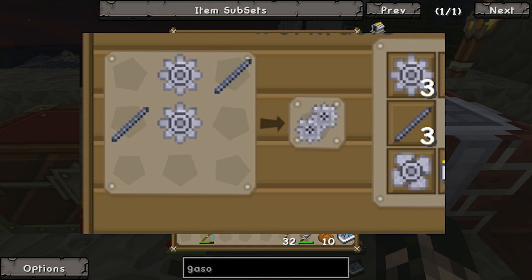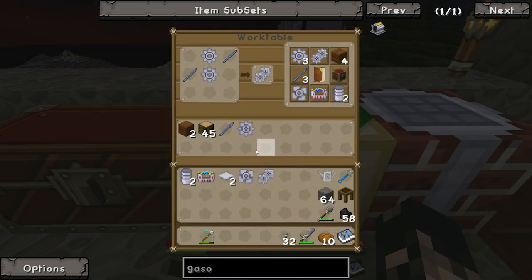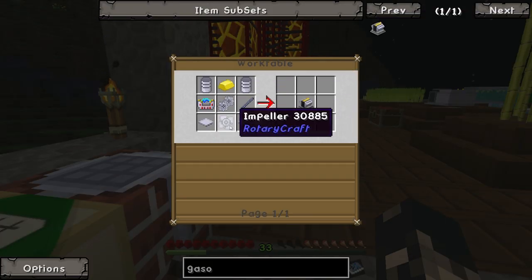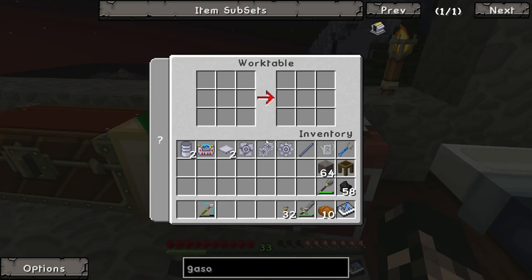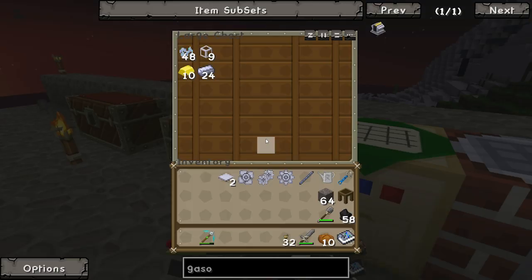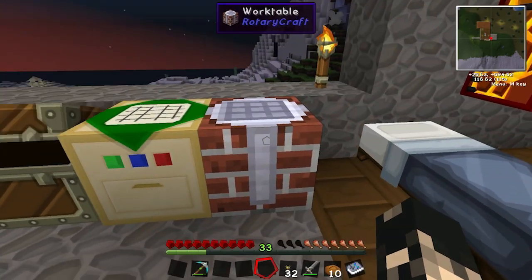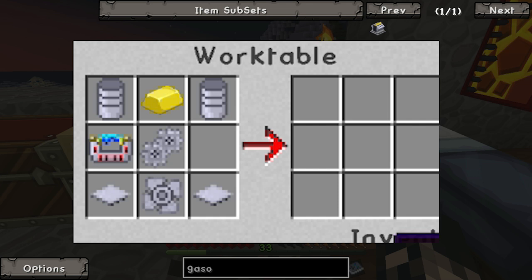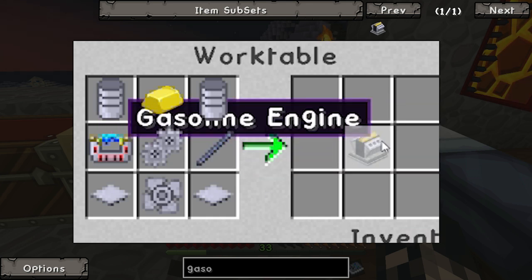I'm actually gonna put the stuff in there for this one. Okay, gasoline engine — got all these bits. Now to go to the work table: igniter, two cylinders, gold, two times gear, impeller, two base panels, and a shaft unit. This is our gasoline engine.